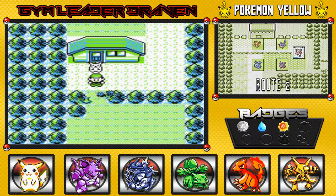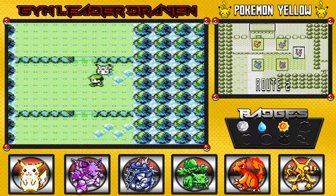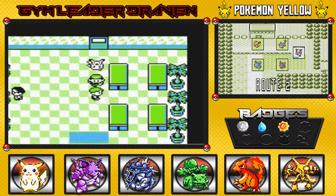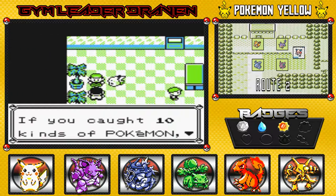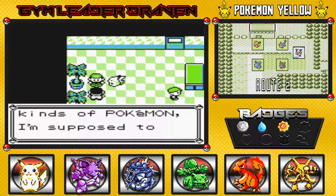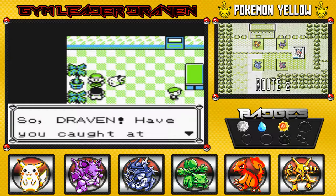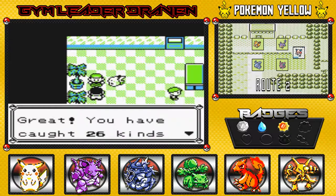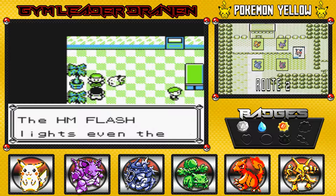Use a Pokemon that knows Cut — going back to where it all began, guys. If you go right here and talk to this gentleman, he's Professor Oak's aide. He says if you've caught 10 different kinds of Pokemon, he's supposed to give you HM05, which is Flash. So Draven, have you caught at least 10 kinds of Pokemon? I've caught 26 kinds of Pokemon. Congratulations — here you go, HM05, and it is Flash. Lights even the darkest dungeons.